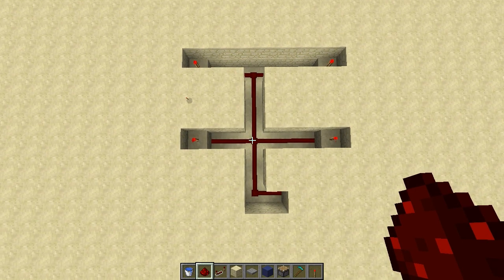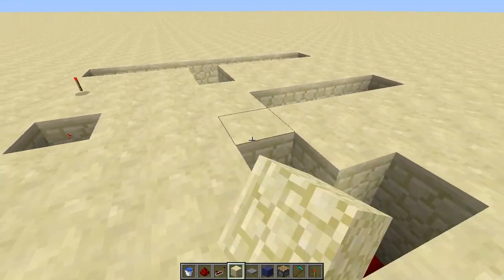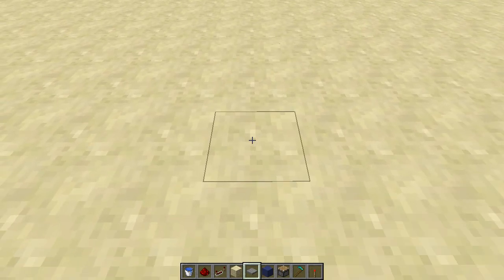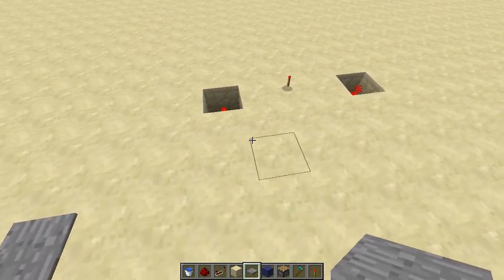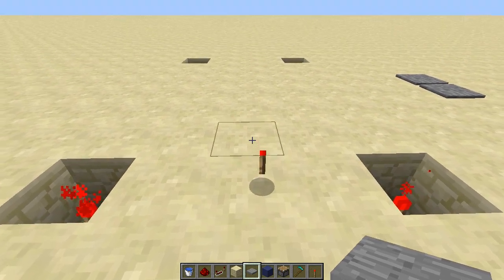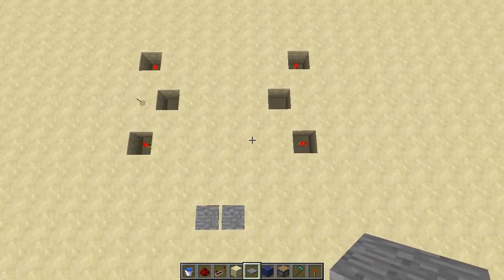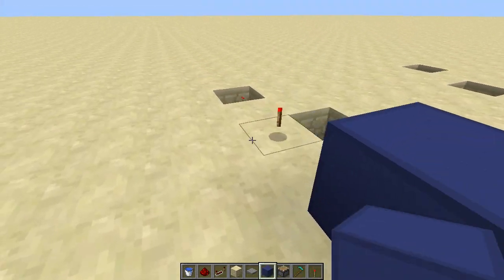That is basically the first step, and from this point the only things you will need are redstone torches and pistons — no more redstone dust. Cover everything up, leaving the pressure plate spots open so you can remember where they go. Place the pressure plates, then stand on top and check if all the torches are turning off. Get the middle between the two torches, go one block in, and dig out that block — a very important step you really shouldn't forget. Do the same on the other side.